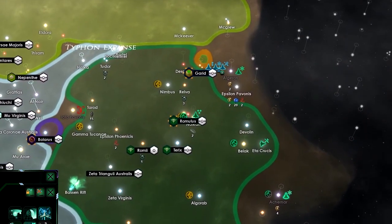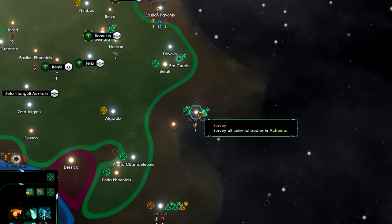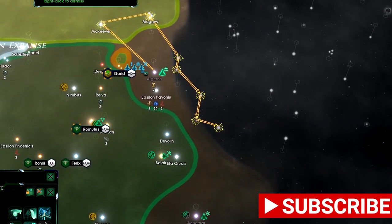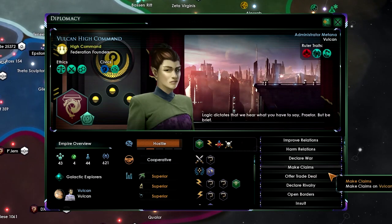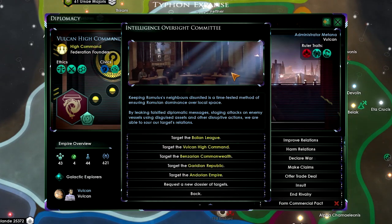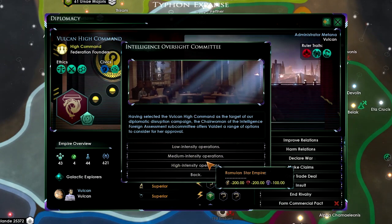The science vessel continues its survey path. Let's declare rivalry from the Vulcan High Command — can we do it back? Declare rivalry confirmed. Let's also disrupt relations with the Vulcan High Command, targeting United Earth, since they're in a coalition and I'd like to break that if possible.